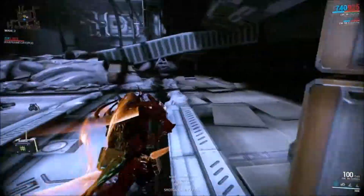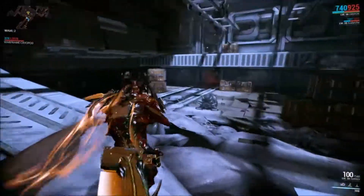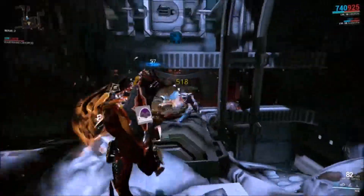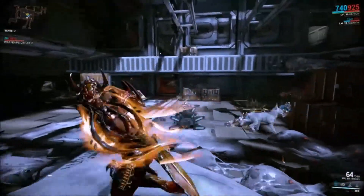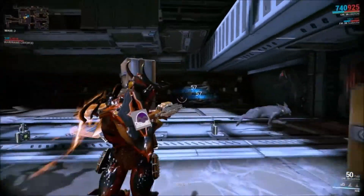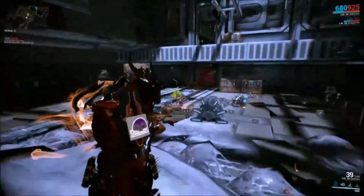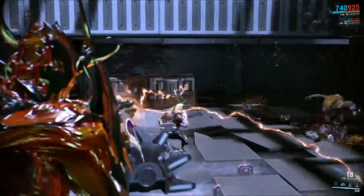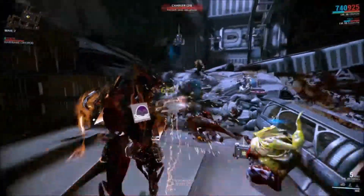Right now I don't have a full squad — I do have my Kubrow, which has 6 Forma as well, pretty much the ultimate Kubrow build. When enemies are clustered like that, it's very, very good for Infested, especially on defense missions where they're all trying to gather around the pod. It's also great if you have a Vauban with a vortex — any crowd control to cluster them is just phenomenal. You can see sometimes you crit for low, like some 43s in there.